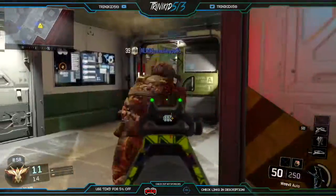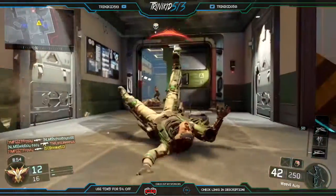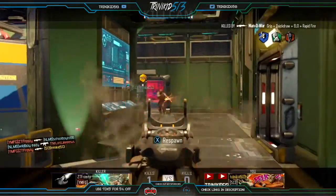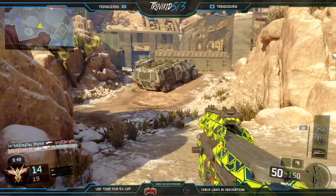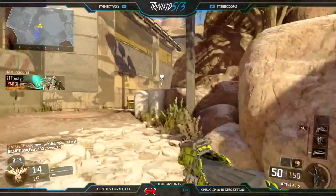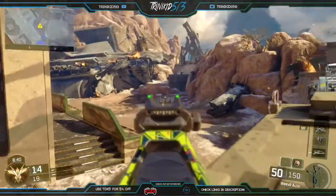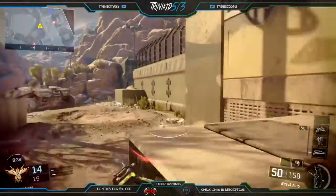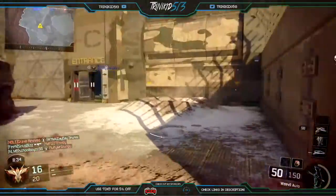So let's talk about this class setup. I'm running Long Barrel, Rapid Fire, and Quick Draw. If you want, you can swap out Long Barrel for Fast Mags — I'll discuss why in a bit. I have Quick Draw on here because Grip doesn't really help it as much as you might think. I put Quick Draw because it has one of the slowest ADS times in the SMG class.